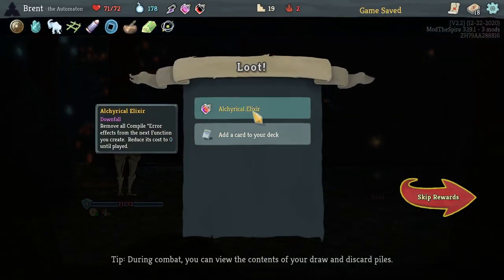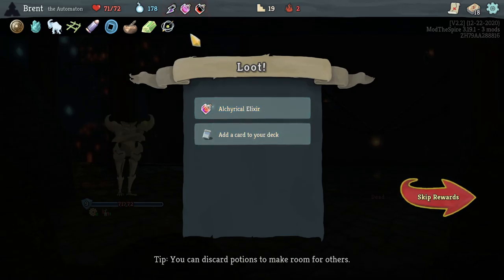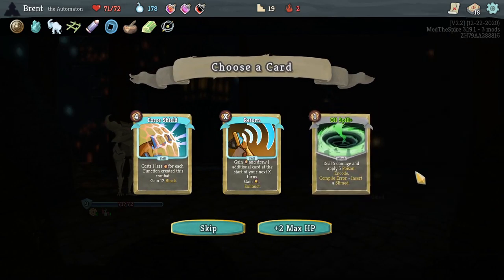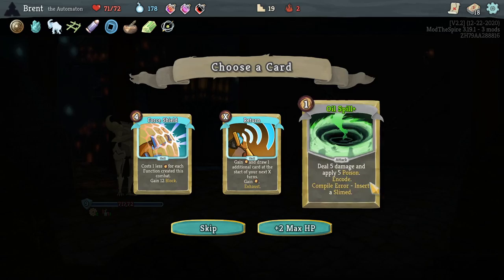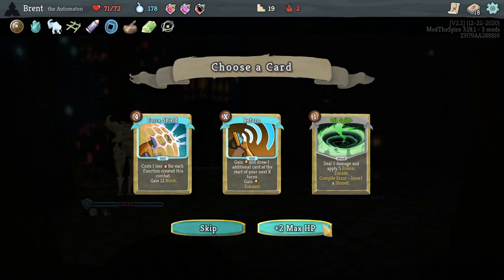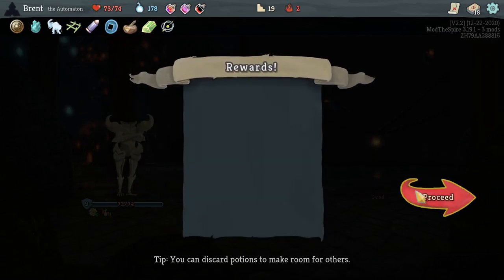Acrylic-like Elixir — remove all compilers from the next function. That's pretty cool. I think it's better than Machine Oil — I need to remember to play these. Return's not bad — doesn't exhaust anymore if you upgrade it. It gives you energy, draw an additional card, and if you play it for zero it's just net energy gain. But I don't think we need it. Alright, proceed now — we're going down the question mark roller coaster. I do not want another Regret — I've learned my lesson.